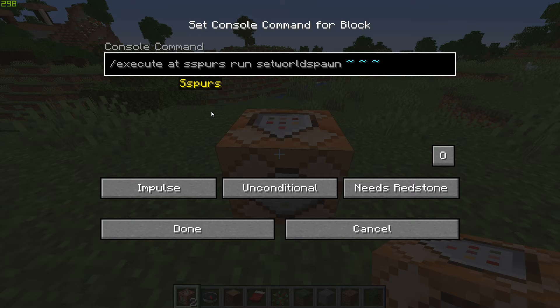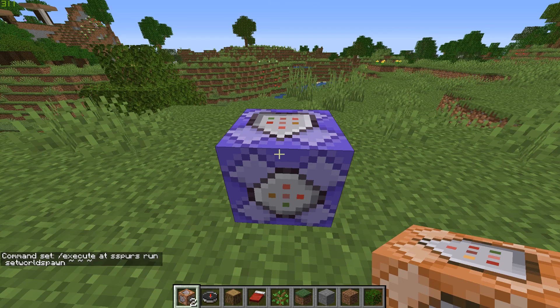What this command block does is set the world spawn to wherever the player you're tracking is. The compass always points to the world spawn in every world, so if the world spawn is always where your target is, the compass will always point to them. Change the command block type to 'Repeat' and set it to 'Always Active' — it should turn purple.